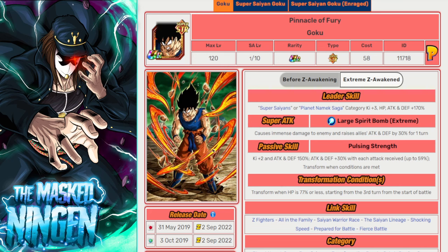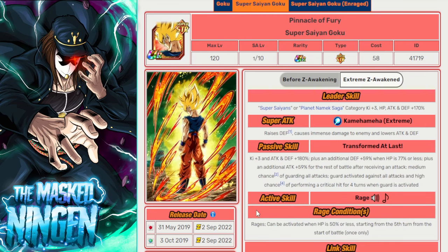Then we have Namek Goku — a bit of an older unit. He's on Miraculous Awakening, he's on categories like Transformation Boost which means he fits under some of the other leader skills. He's super STR with an EZA. You could transform on turn 3 if you've lost a little bit of HP, which isn't super hard to get to. He's not the best unit obviously — he's a bit old now. But he gets an honourable mention for this stage, because just like Super Saiyan 4 Vegeta, he's ticking all of these boxes — he's in all the right categories, he's STR, he's got an EZA. So he can definitely be very, very good.